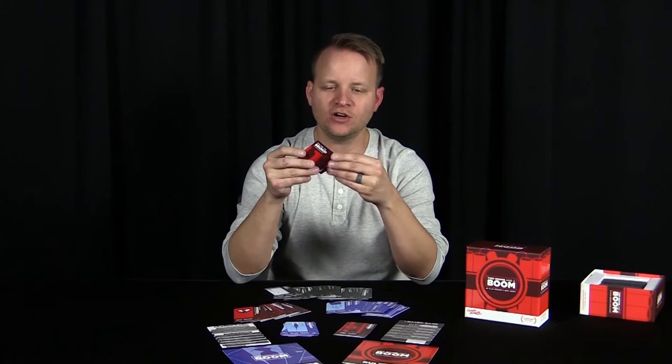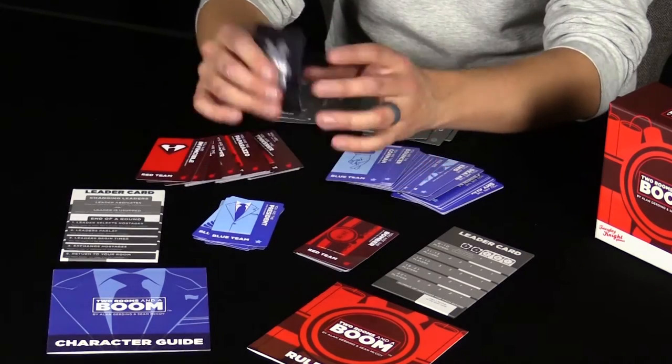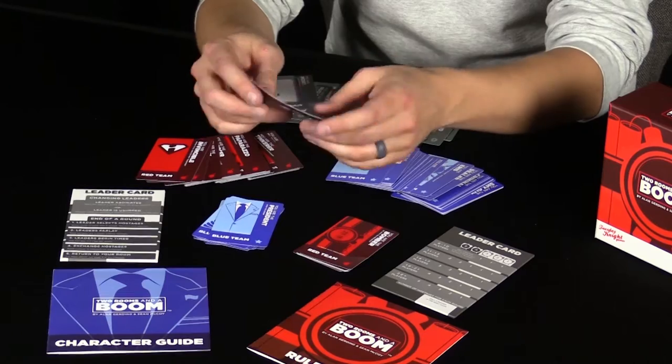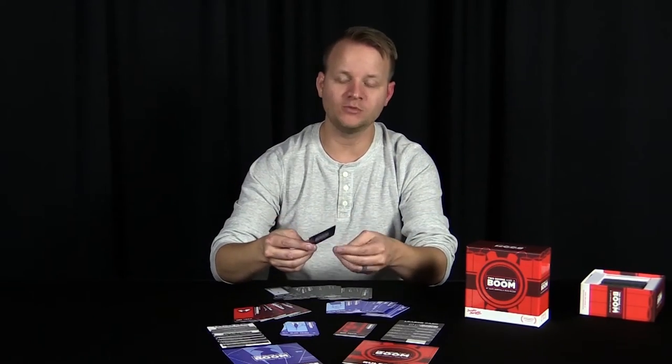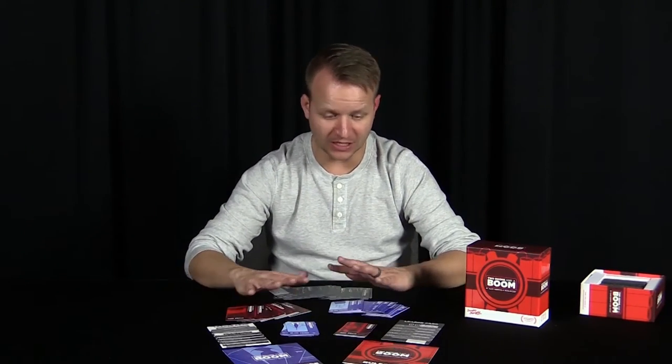The first thing you need to know is that it has plastic cards, which is great for a hidden identity game. If these cards got messed up even on the first play, the game could be ruined and you'd have to buy card sleeves. With these, you can bend them, fold them, do whatever you want and it's not going to mess them up. The first time I played, I saw people squeezing cards, sticking them in their pockets — all kinds of craziness. If it had been a normal card game I would have been freaking out, but these plastic cards hold up great.